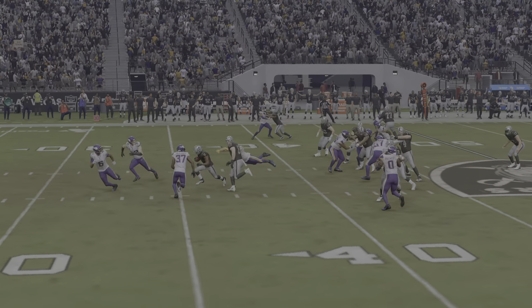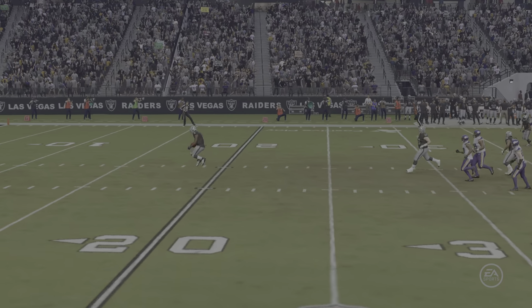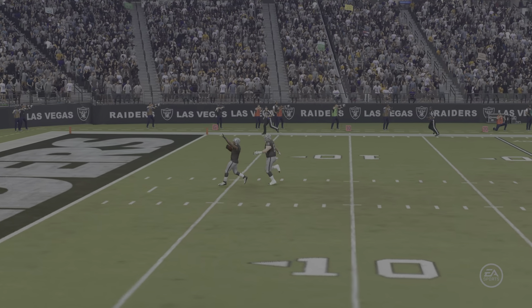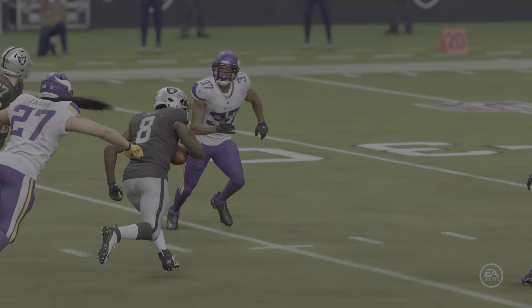Bottom line, when you play a runner with these talents, you've got to be able to wrap up and get him on the ground. Or the first person who gets there, hold him up long enough for the next wave to get there and get him down. Otherwise, he will continue downfield and find pay dirt.